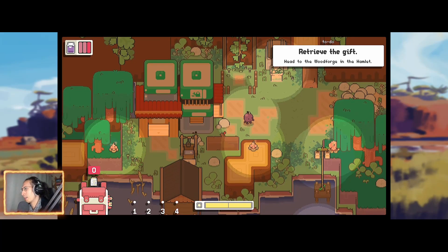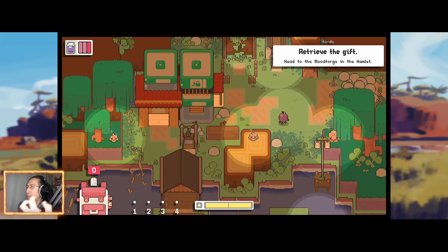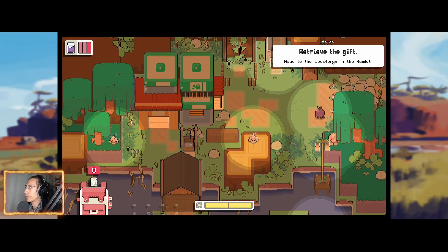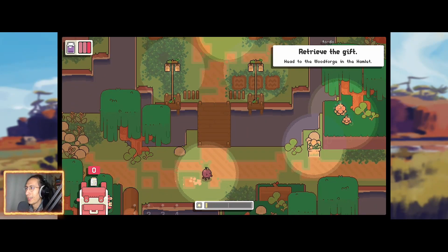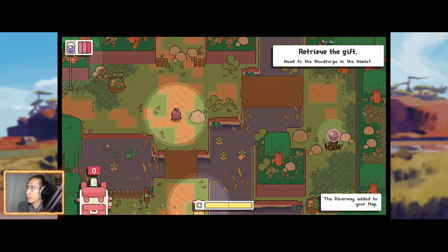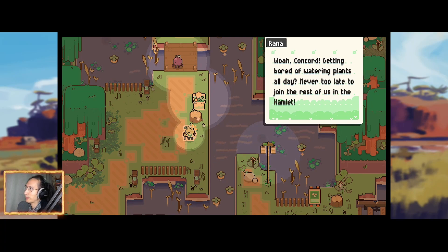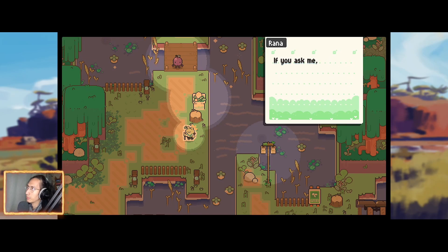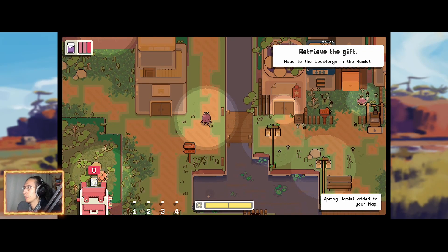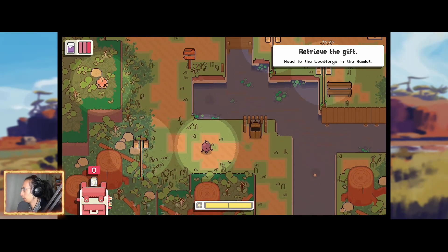This game is very relaxing — I feel like this would be a game you'd watch on ASMR. The music is so calming; it just makes this game even more attractive to me. It's something you'd play after a hard day's work. Look at him when he runs — he looks determined. So we're going to go to the Wood Forge. Spring Hamlet — I'm going to go to the Wood Forge. Let's see what the sign says. The Wood Forge.